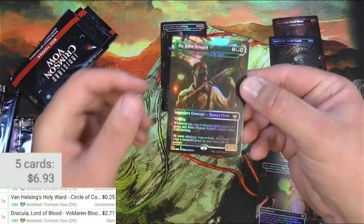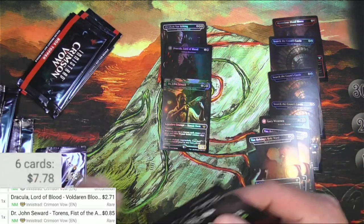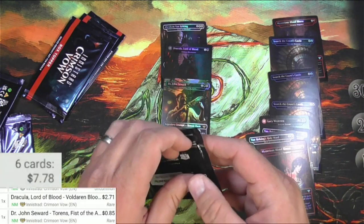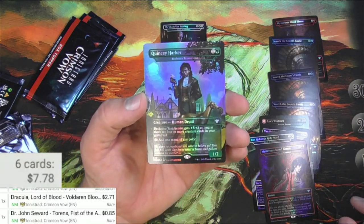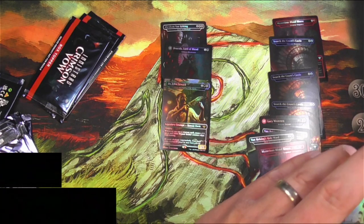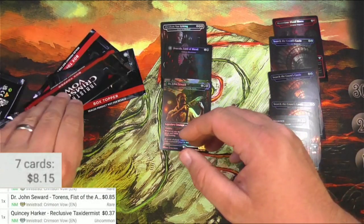About halfway through and haven't gotten a fraction of my money back yet. Dr. John Seward — it's Tauren's Fist of the Angels, a human training lord, and it's 85 cents — a rare at least. Another Mysterious Blood Illness. The uncommons don't seem to be super big in these. Quincy Harker — Reclusive Taxidermist — trying to shade it just right from the glare. Only 37 cents. Definitely a trend with the uncommons.